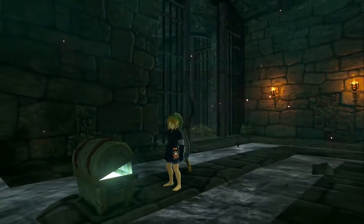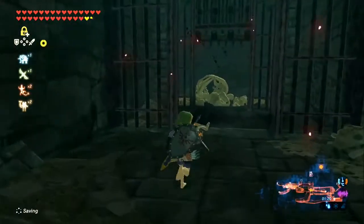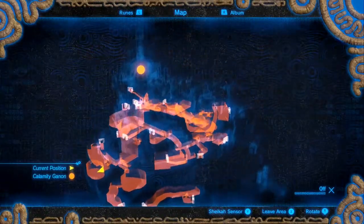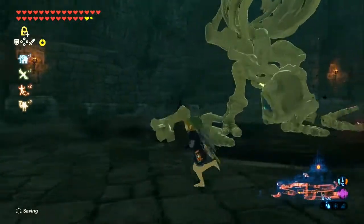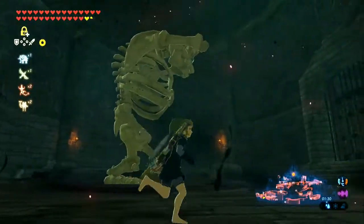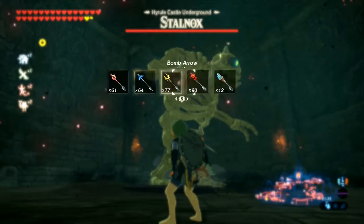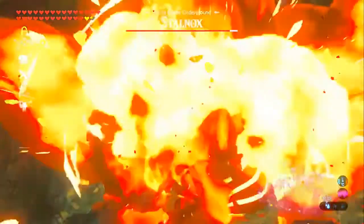Topaz — not bad. Maybe I'll actually finally be able to buy those dual accessories. This is where we want to be — this end of the lockup. There's a big open room, and inside a big bad Stalnox. It's not even a Stalfos, it's a Stalnox — Hinox and Stalfos combined. You're going to want to take this guy out because he's guarding something very important, and he's pretty much the only one in the game.